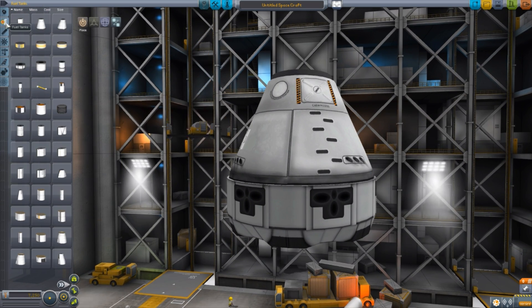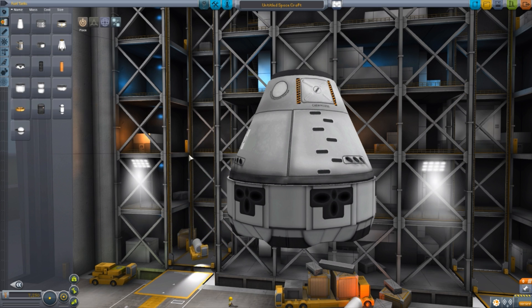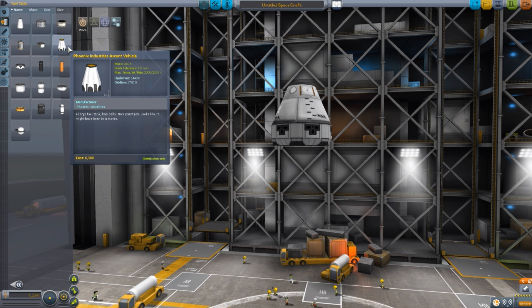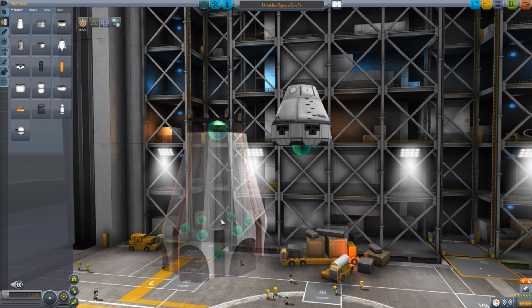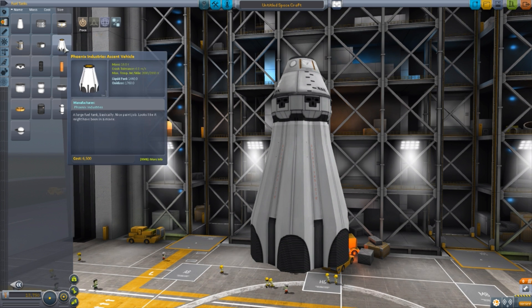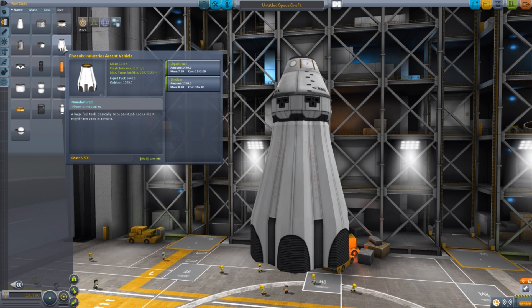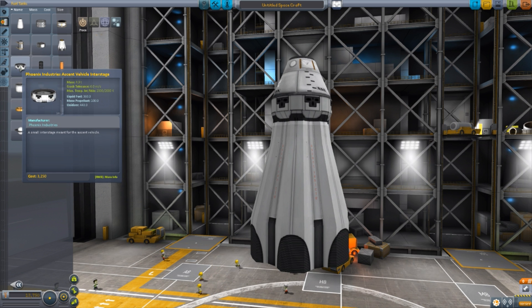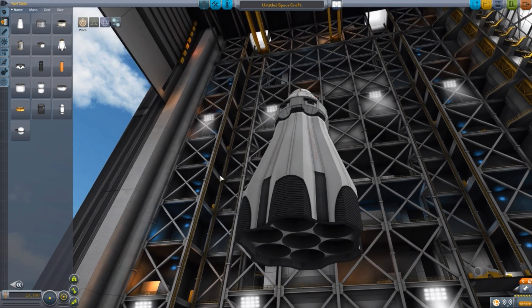Back in the fuel tanks tab we have the second part, which we actually need to zoom out for — the Phoenix Industries Ascent Vehicle main stage. And oh boy, look at that thing — it is a very big piece. It is chock full of liquid fuel and oxidizer: 1,440 liquid fuel and 1,760 oxidizer. And similarly to the interstage part, we have attachment points for multiple engines.